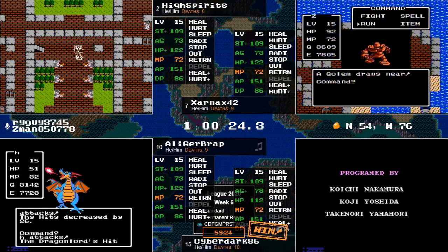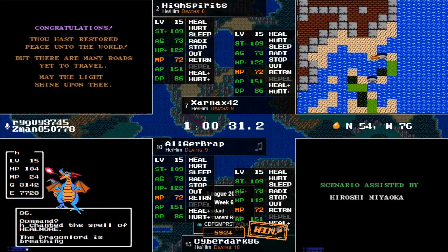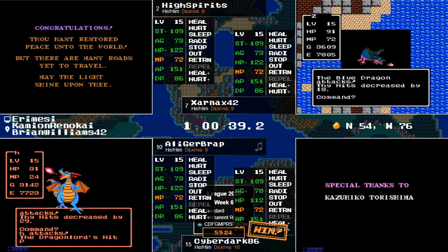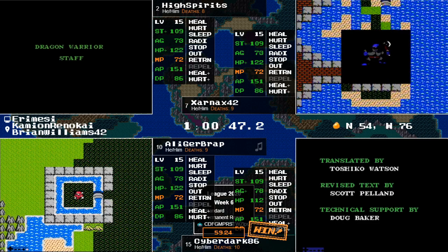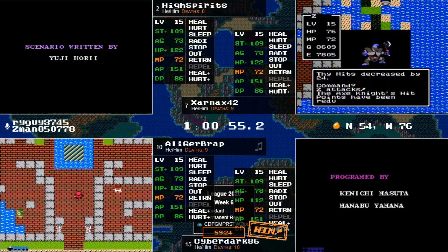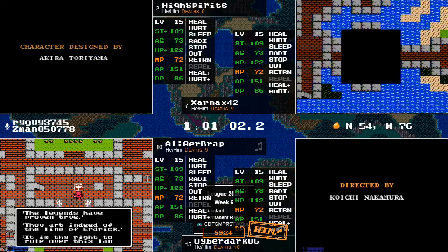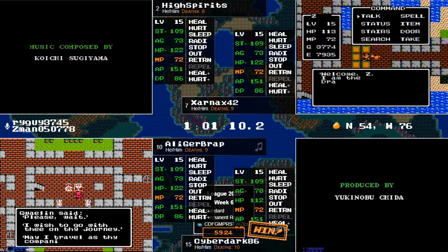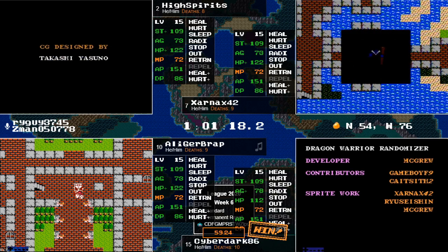You can't really ask for much more of our runners here — all four of our runners in Sharlock at the same time, three of them fighting the Dragon Lord at the same time. It's just been a crazy close race. Allie's going to miss out on second place by literally — I think it's going to be maybe a minute, minute and a half. Over the course of an hour, that's pretty crazy to be separated by 90 seconds. Not separated by 90 seconds — separated by 42 seconds. Allie finished one hour and 51 seconds. High Spirits, one hour and nine seconds. Our race winner: CyberDark86, joining us in the chat.